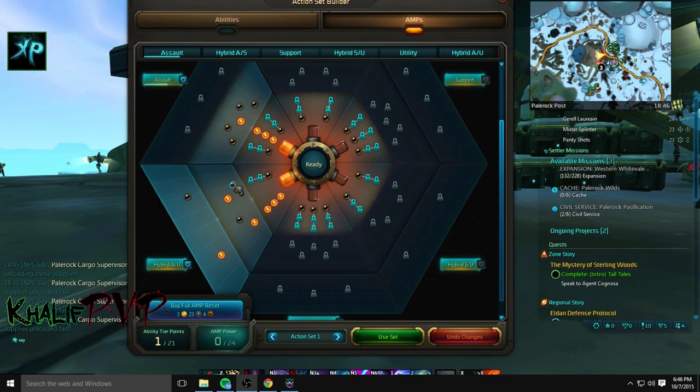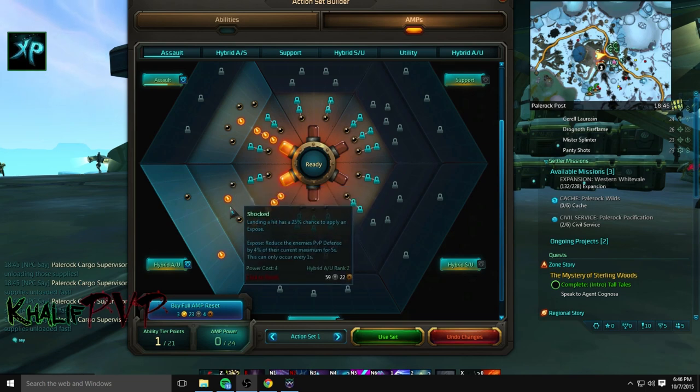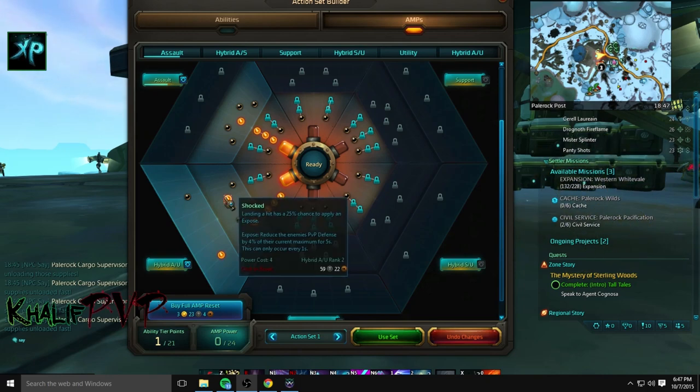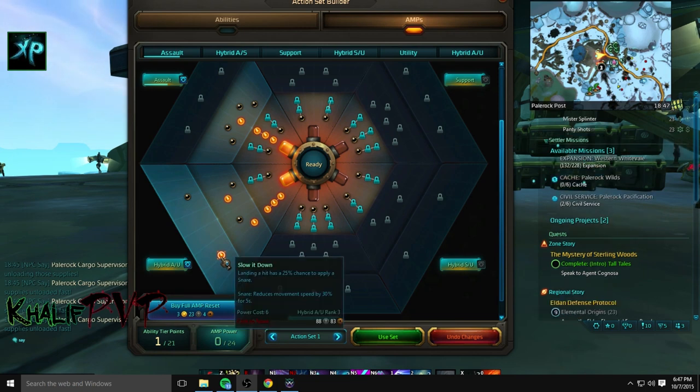If you're not PvP oriented, pick up Humanity. For PvPers, you can go with Shocked or Duelist — I personally like Shocked a little bit better. After that, for your tier three, regardless of what you're doing, you're going to pick up Slow It Down. Landing a hit has a 25% chance to apply snare.